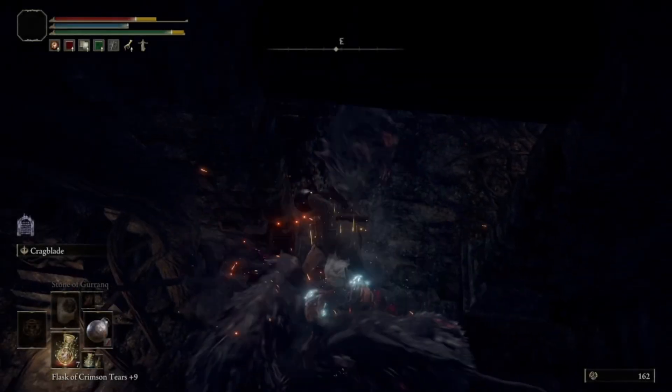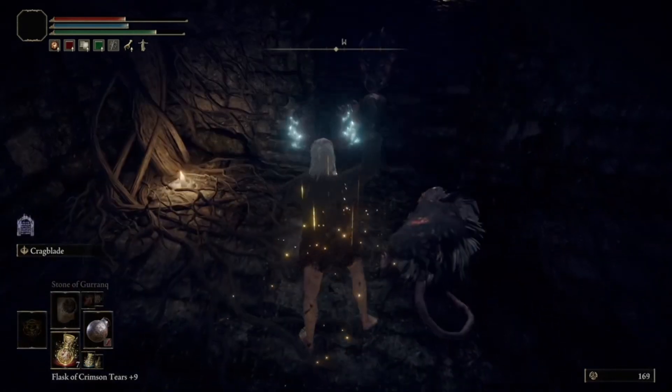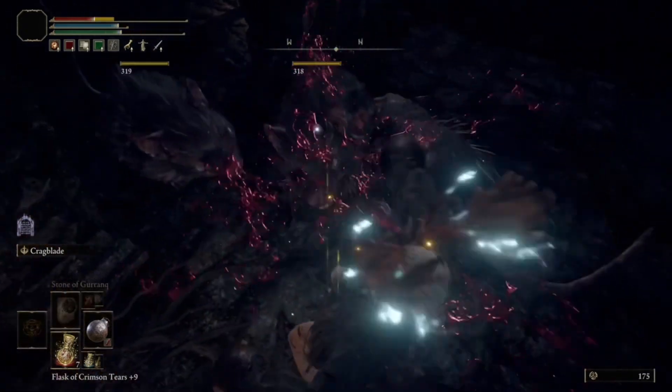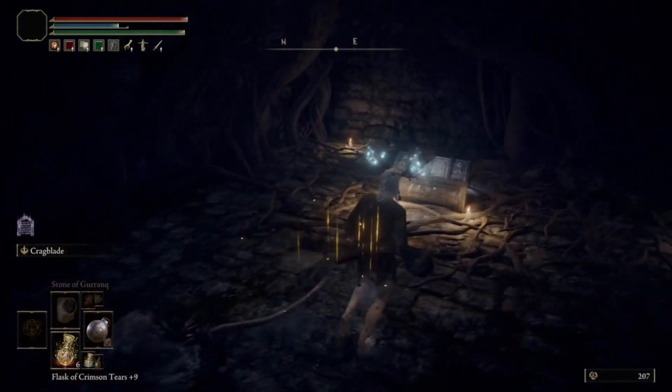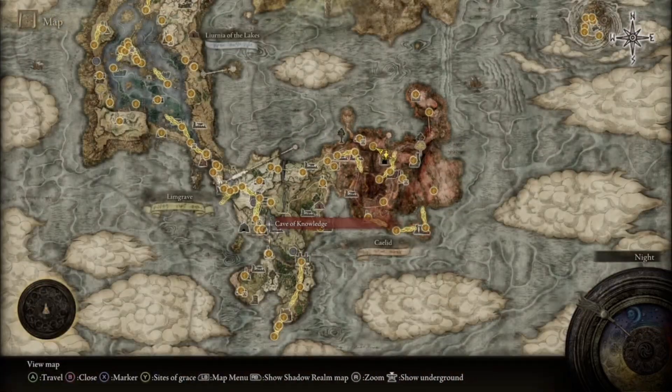Hello everybody. In this video I'll be showing you how to get all Somber Stone Miner's Bell Bearings. These are pretty easy to get, so let's get started. The first one is at the Sellia Crystal Tunnel, which you can get to by using the trap chest at the Dragon-Burnt Ruins in Agheel Lake.